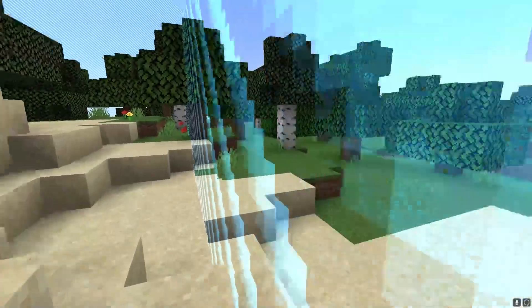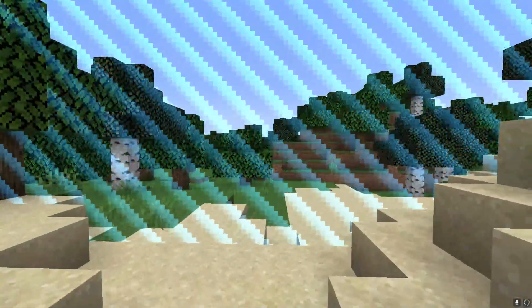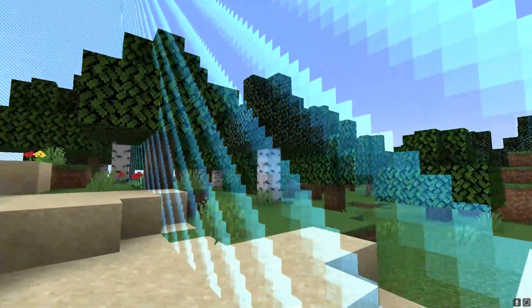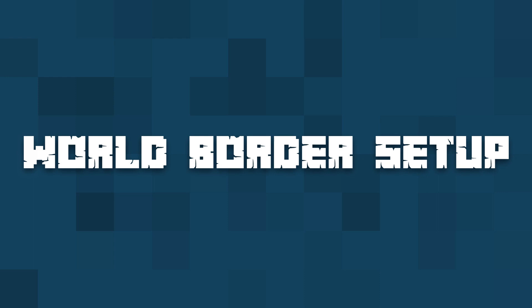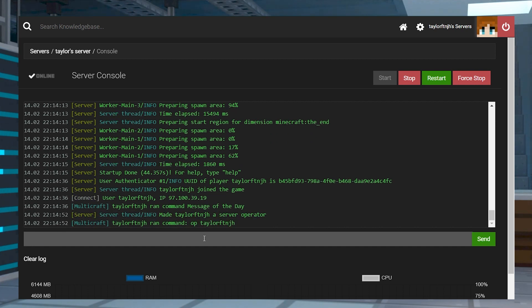Setting up world borders is quickly done with commands, but there are alternatives to achieve similar results. These other methods might provide you with extra features and functionality. Commands are used to set up the world border in Minecraft, and players have to have OP permissions beforehand since it's considered an admin level feature.